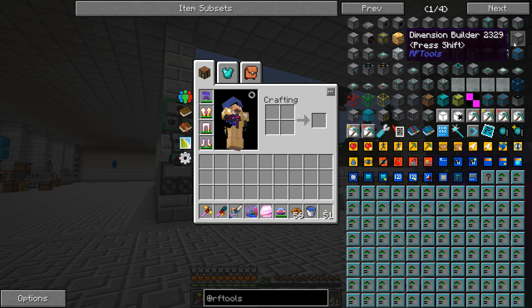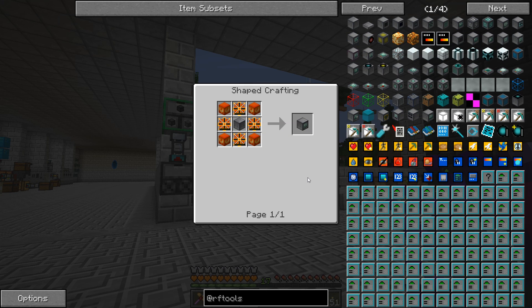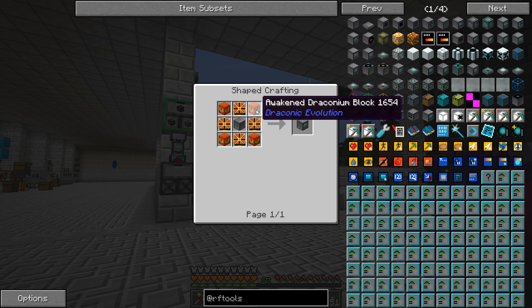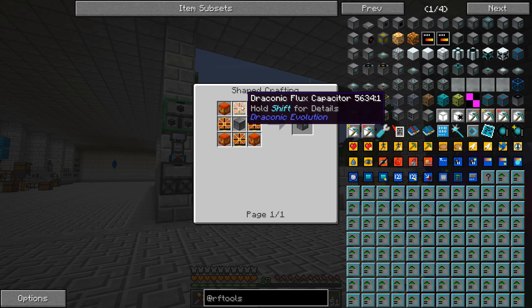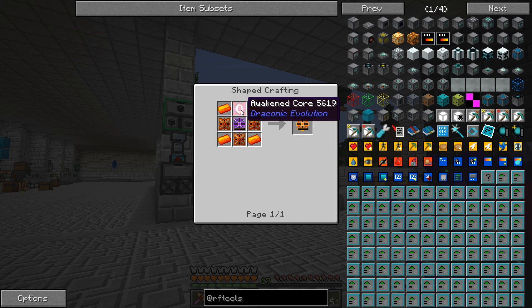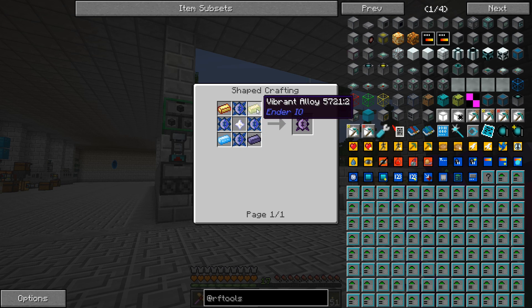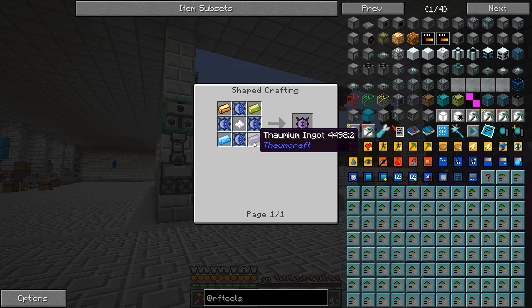To get going with RF Tools we need a matter receiver, matter transmitter, and a dialing device to dial the different worlds. There's also a dimension builder. I was thinking this would be easy to jump into, but it's going to be quite hard — to make a dimension builder we need awakened draconium blocks, which come from Draconic Evolution, and we have to do a small ritual in the End to get them.